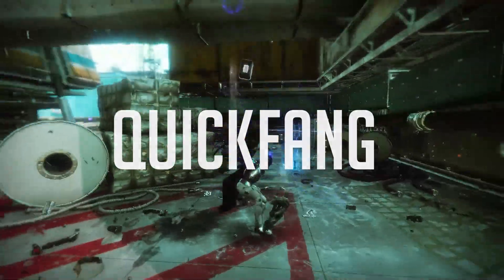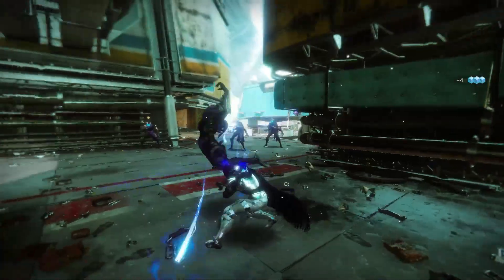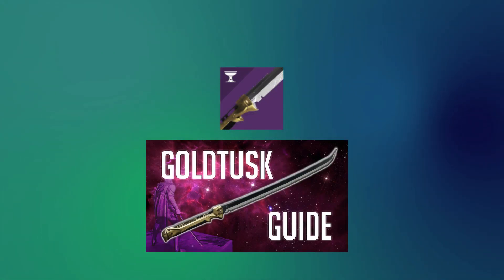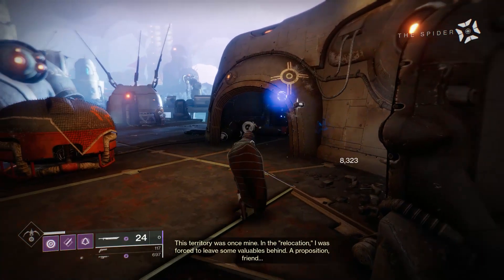Quick Fang was a reward for completing the Red War campaign as a hunter. This sword is normally compared to Gold Tusk, which is a revamped version that rolls with random rolls.